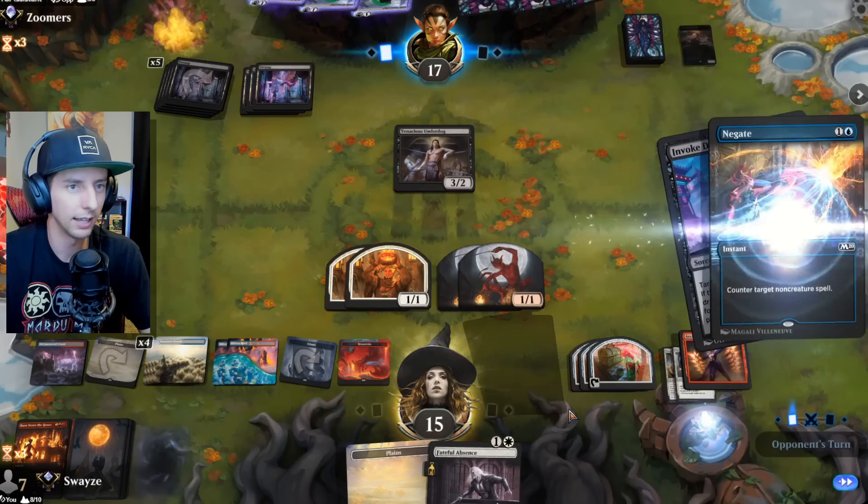Opponent goes first. This hand could be insane as long as we're not pressured too early — Big Score helps out a ton, we just need to find mana. Every turn — there we go, we love that. Struggling for a land — jokingly calling up Mark Rosewater asking him to throw a land, saying my streamer code is 372. He said he's got me and is going to throw a land.